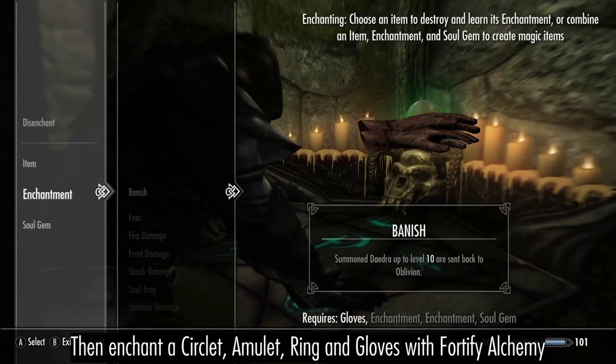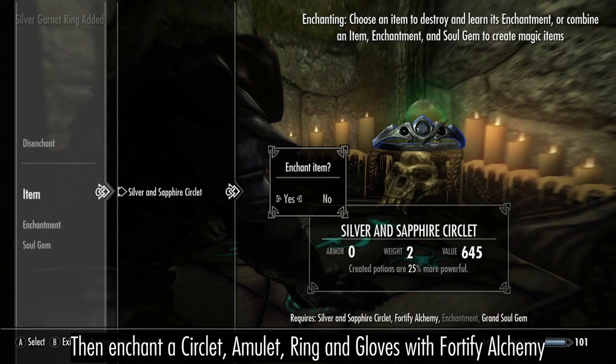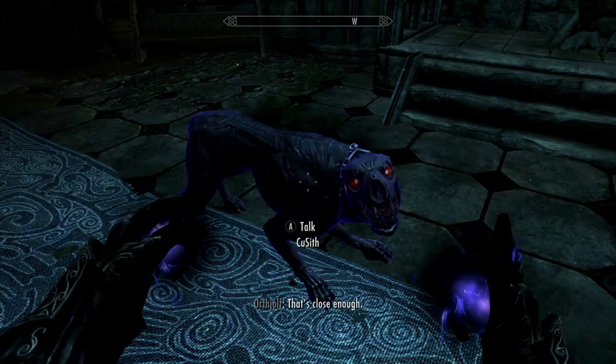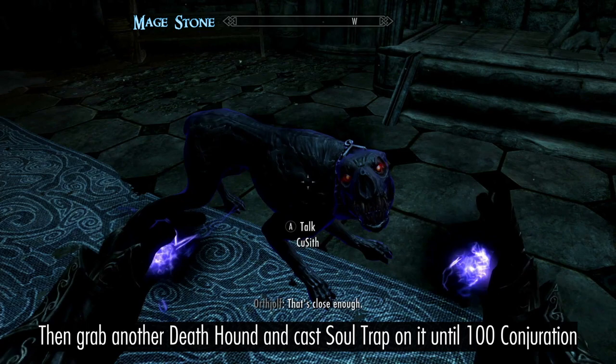Enchant a circlet, amulet, ring, and gloves with Fortify Alchemy. Then combine your ingredients and you'll rapidly reach 100 Alchemy. Keep training one-handed on level up. Then return to Castle Volkihar and harass another Deathhound by casting Soul Trap on it until you reach 100 Conjuration.